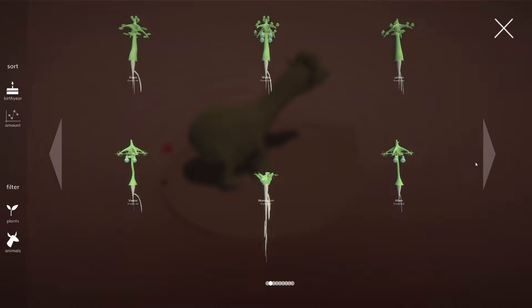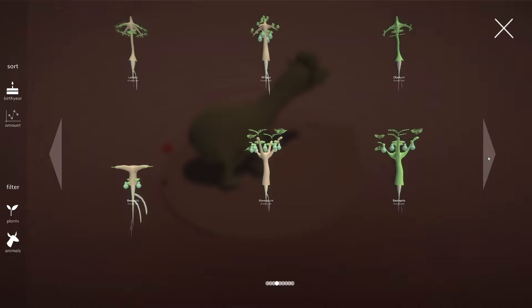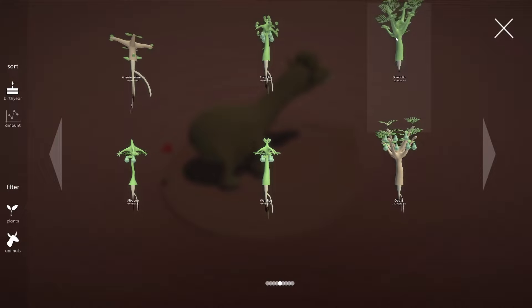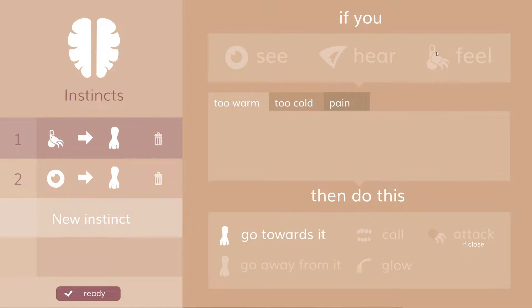It looks like pretty much everything went extinct, apart from these ones, which are very, very similar to the other ones. You can tell they're slightly different species, but they are, in fact, there. I think all the plants are the same color, apart from the ones that aren't. I'm gonna set this: if it feels too warm, then go away from it. That should keep them in an area that's just about right.